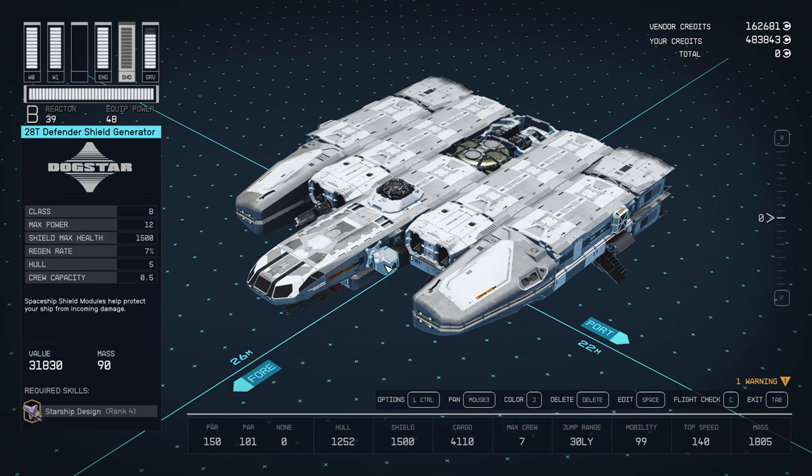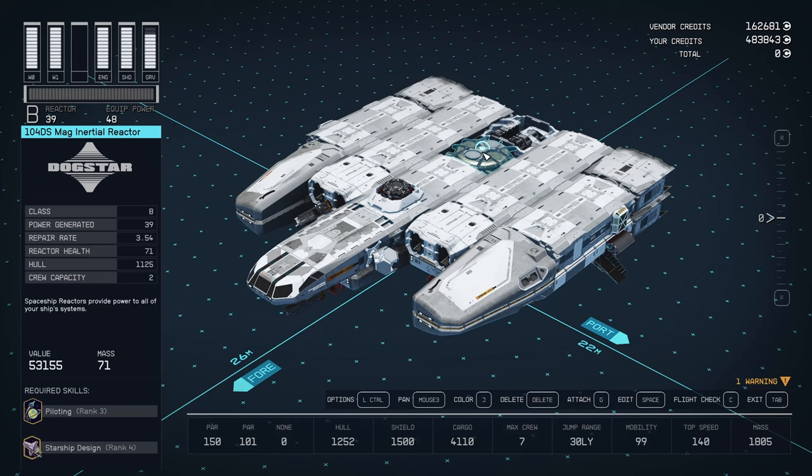This shield is the best B-class shield you can get. It is heavy though, at 90 mass. I made the decision that I could not use the Vanguard shield, which would have given me 1450 but for only 71 mass — which would make a big difference — but I figured this is a commercial vessel that wouldn't have access to the Vanguard. This is also the best B-class reactor you can get at 39. Going to a C-class reactor won't give you that much more, so I figured B would be enough.